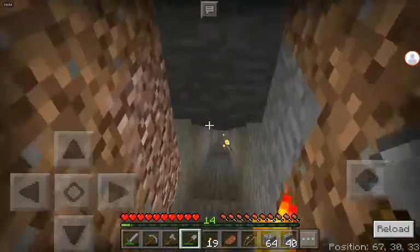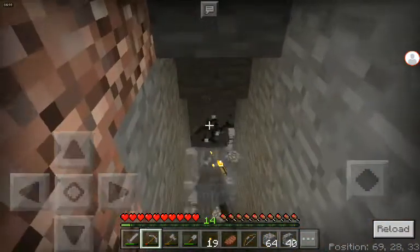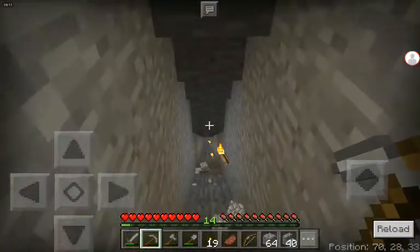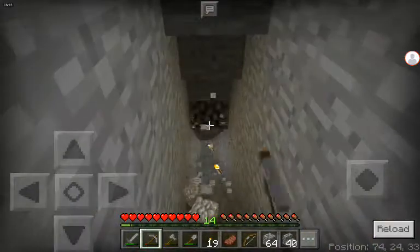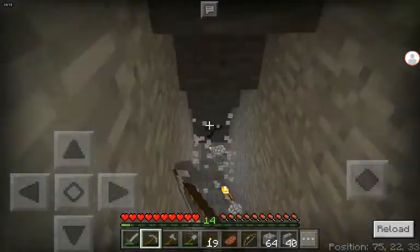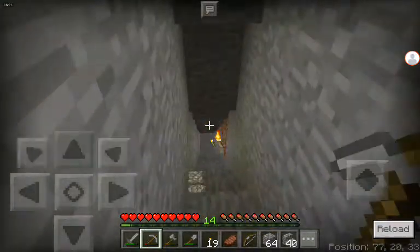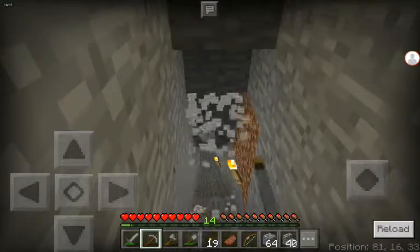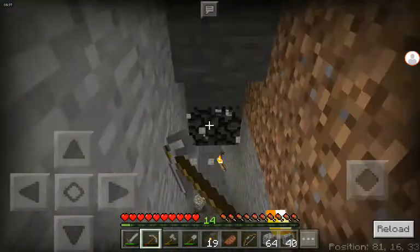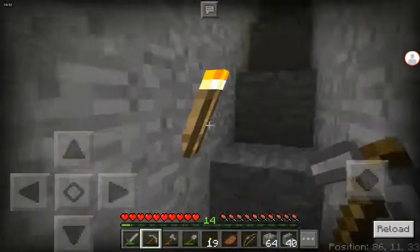Let's mine at the top of it and then we can place the stairs so it's faster to go up. It took a long time just to get up. Also, I said I was going to mine the coal afterwards - I didn't mine it. But I got about a stack of torches, which is good.